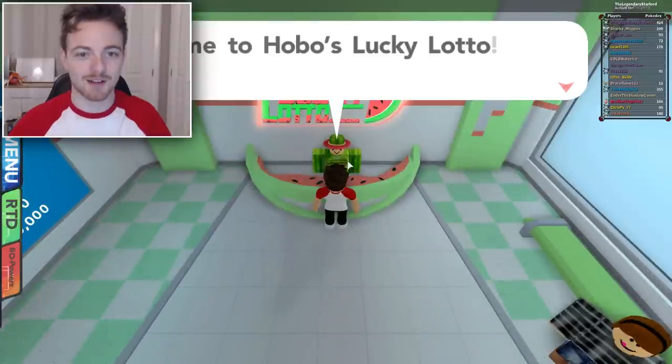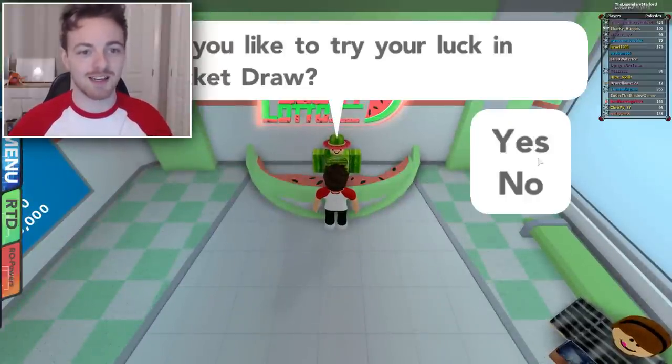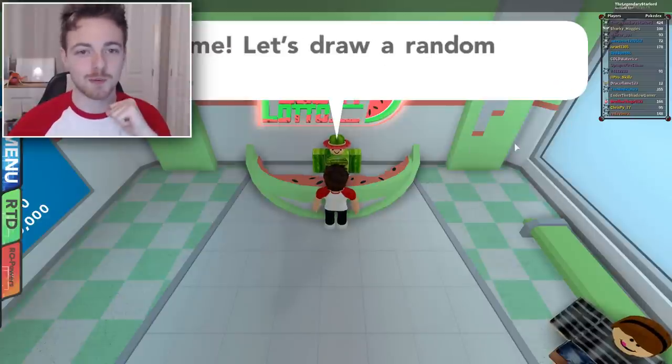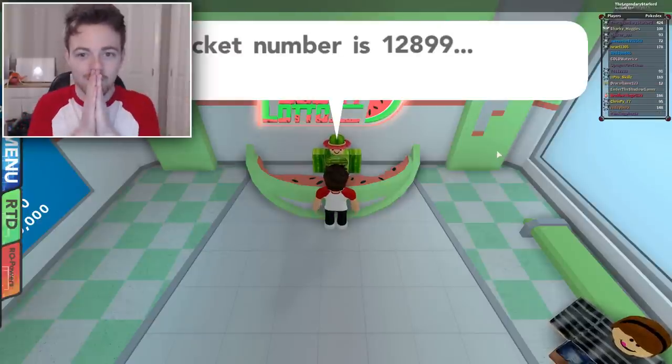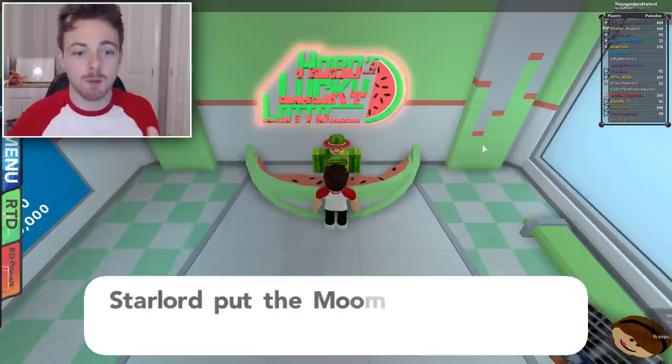So we're gonna try this guys. Welcome to Hobo's Lucky Lotto — would you like to try your luck in a ticket draw? Yes, we would. Would you like to save? Yes, of course. So there we go — our ticket number is 1-2-8-9-9. Come on! A Pokemon in Box 7 of your PC matched one digit — you win Moo Moo Milk guys!